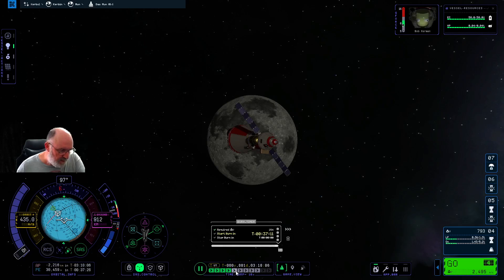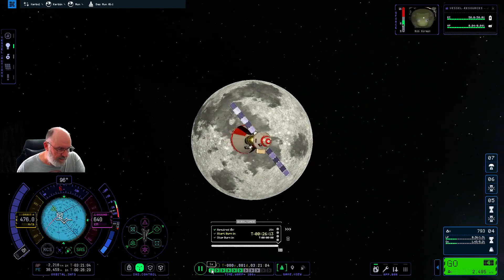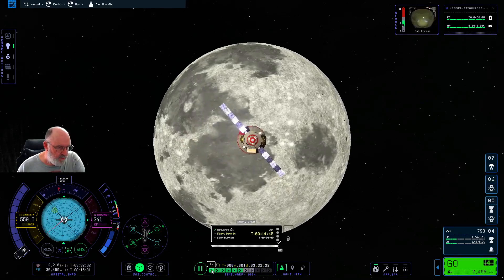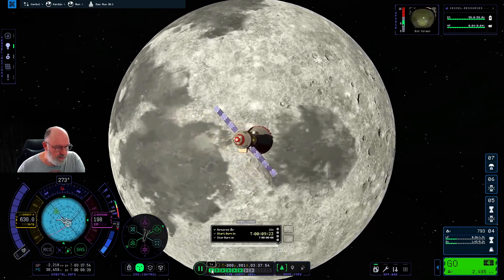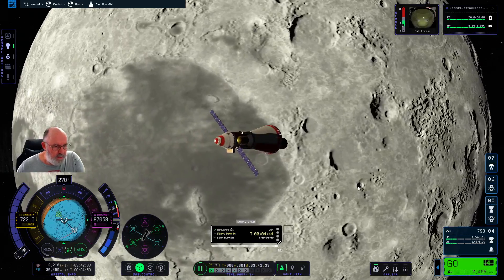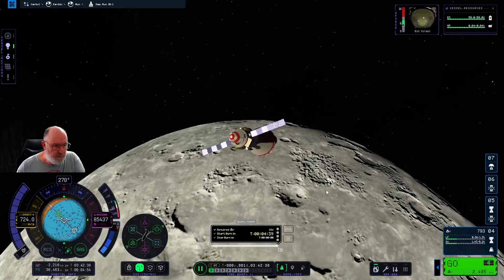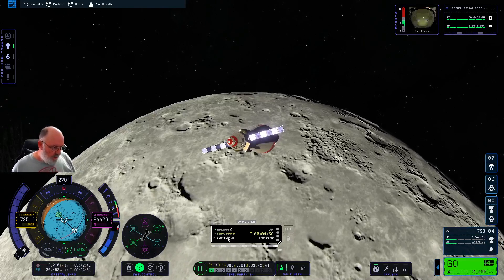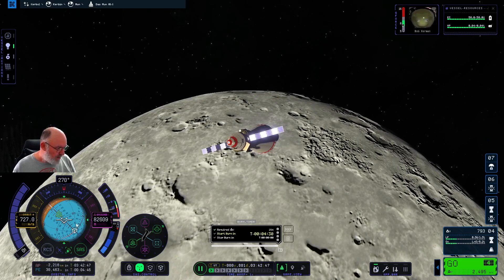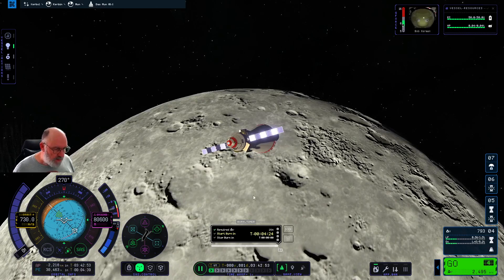Thirty-seven minutes — we'll speed up time. Thirty-four, thirty-three — that's out of the eclipse again. Twenty minutes — it does look so damn good. Five minutes now, coming back through to get ready for the burn. We're in the right direction when we come into the closest mark. I could almost just go retrograde rather than using this marker — it's ultimately going to be the same thing. This marker will end up right on top when we do start to go. Still four minutes — I'll just speed up time.